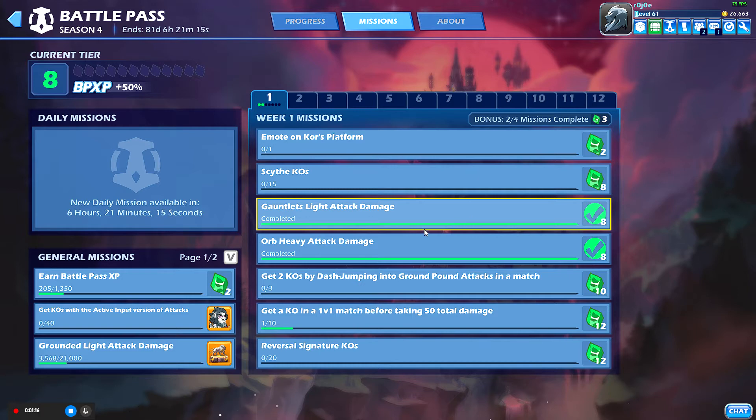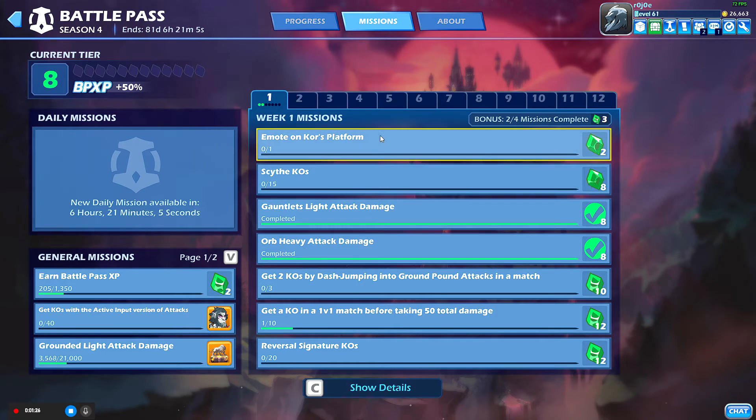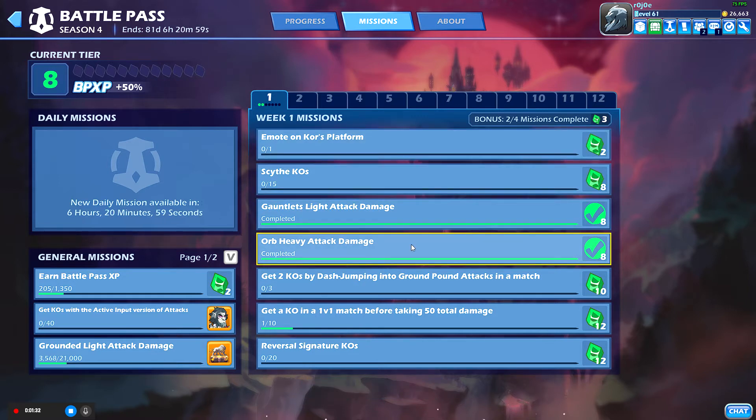Light attack damage — Bödvar, Zariel, Petra, Caspian, any one of them works. It's simple and straightforward, you just deal light attack damage through the matches. All of these apply to matchmaking games, not custom games or local couch party games — it has to be an online matchmaking game.